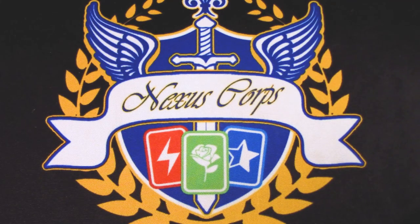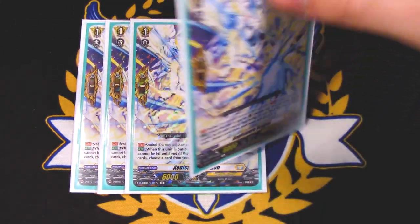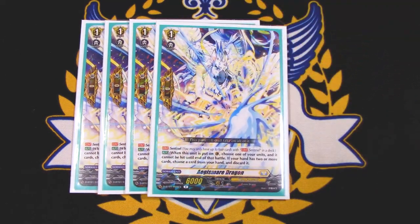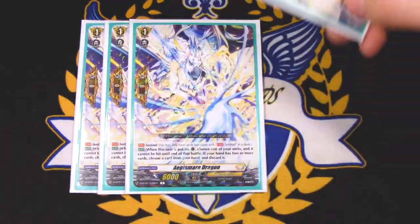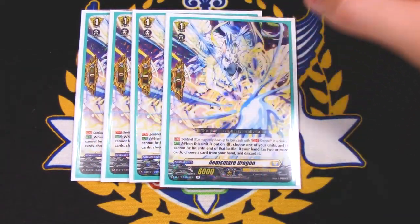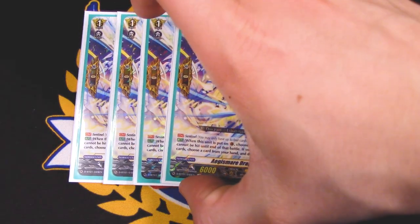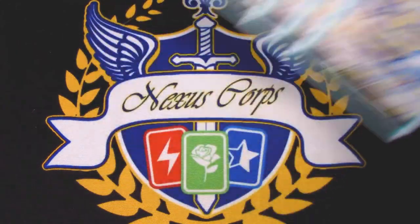Lastly for grade ones, just four Perfect Guards — the newer ones from set one where if you have two or more cards in hand you have to discard a card. If you have one card in your hand after your Perfect Guard, you don't have to discard. It's nice for Persona riding if you want to keep that Persona ride in your hand, or if you have two Perfect Guards as your last two cards, you can basically guard two attacks for free.